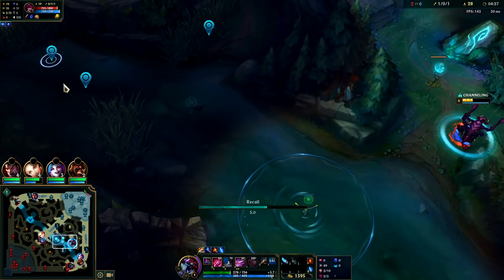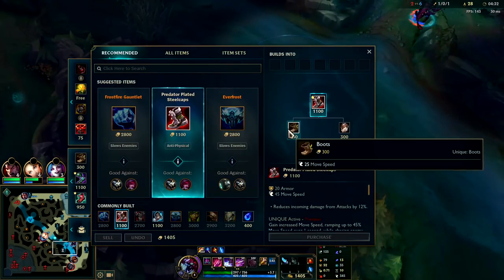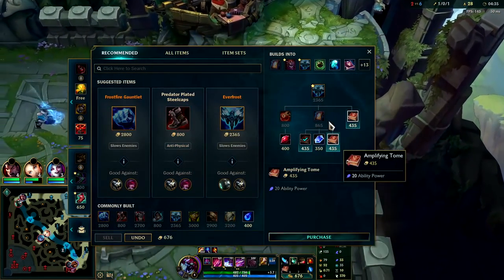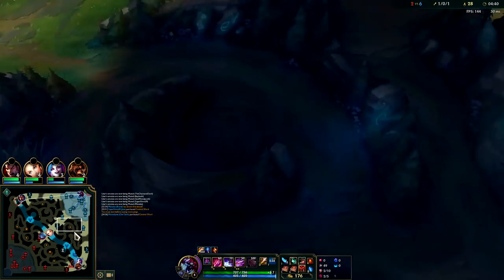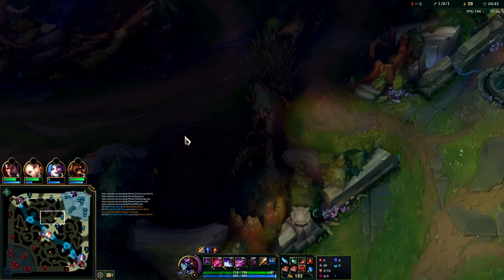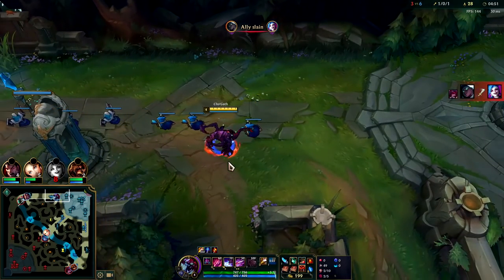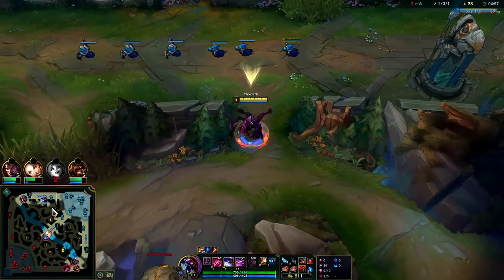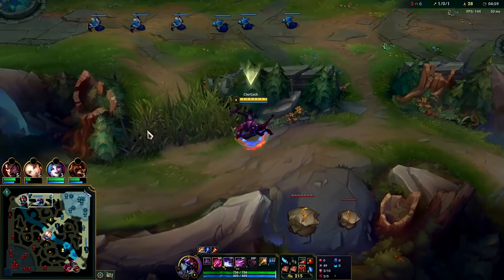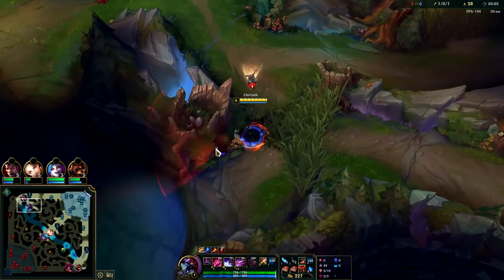Rengar's right here — he came for that Scuttle, not surprisingly. We'll grab Boots and go straight into our Everfrost. We'll go double Amp Tome and look top lane for a gank. We have our Krugs that are up, Wolves just spawned, Raptors will spawn in about 15-20 seconds. You always want to try to set up your ganks so you're clearing into them. If you're just randomly moving around in a highly randomized fashion, you'll be falling behind in XP and a lot of gold.